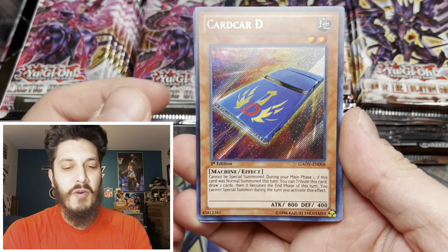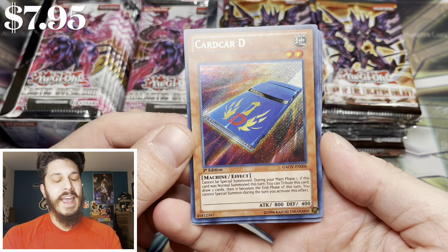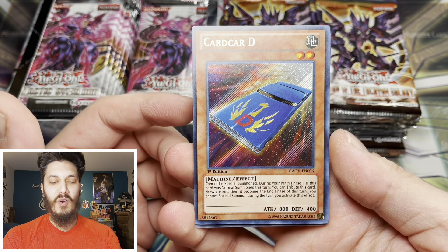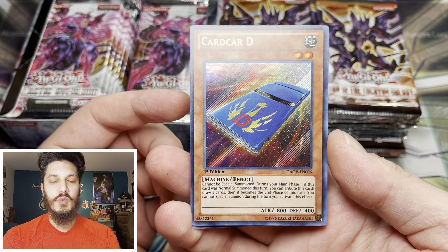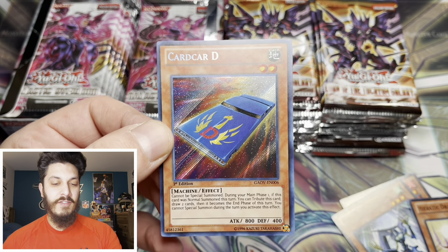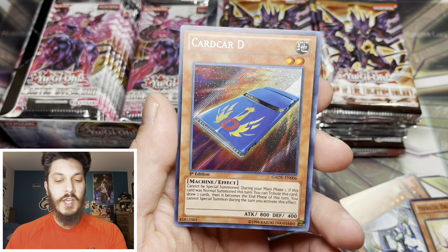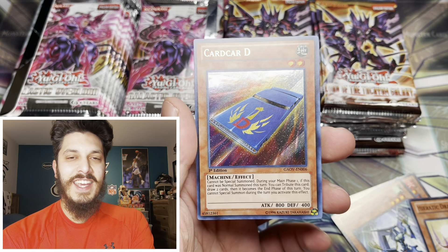Oh my goodness - a secret rare right off the bat! And it's Card Card D. I was actually looking through the set list and there was a little bit of a horror story. Back in the day when this set was originally released, this card was worth like $100 or something like that, obviously, like all meta cards. Somebody beside me at my locals was opening up none other than Gladiator's Assault - one of my favorite sets.